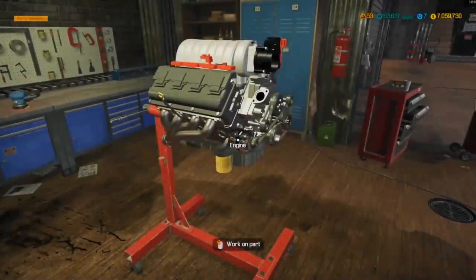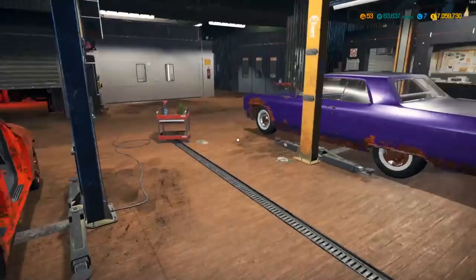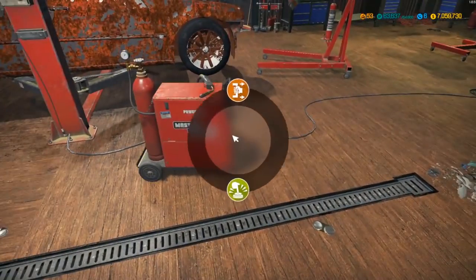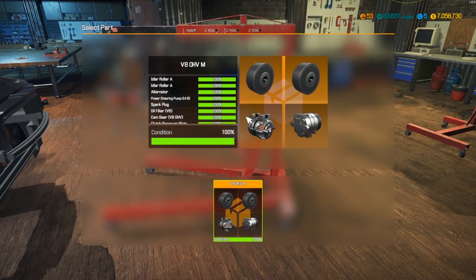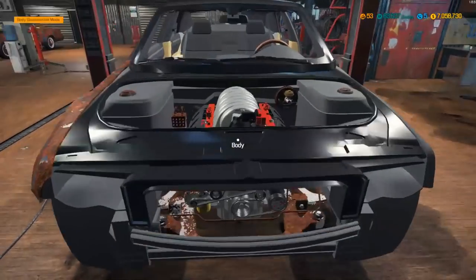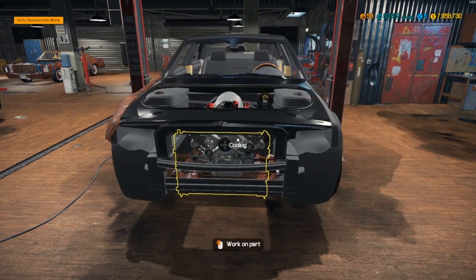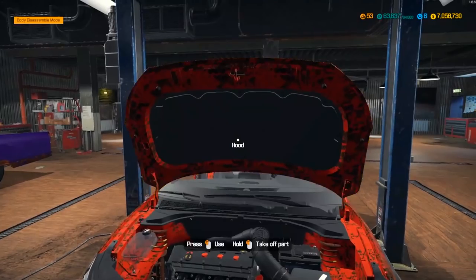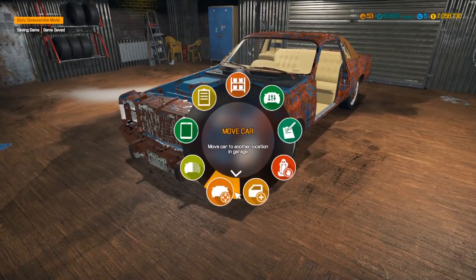That should conclude the motor build. Let me move it over quickly — I don't like putting a motor into a rusted-out shell without a quick blast on it first. There we go, 100%. Now let's see the approximate horsepower — wow, 431 horsepower. I thought for an SRT8 motor it might have a little more power. We finished this motor, so let's move it to parking.